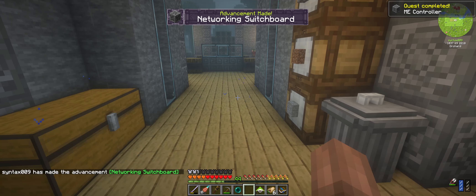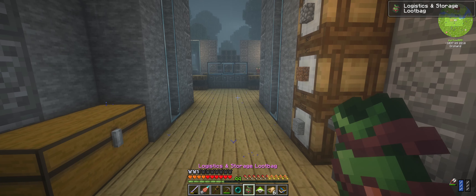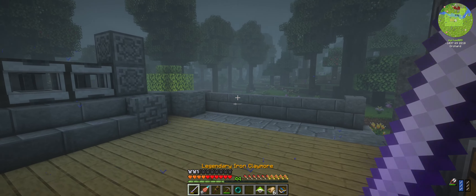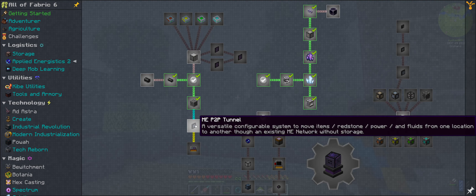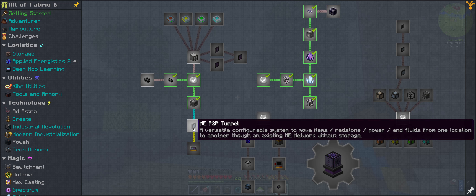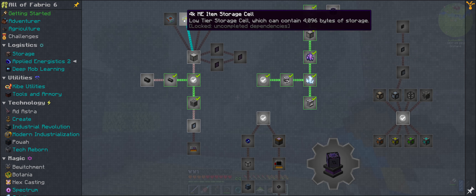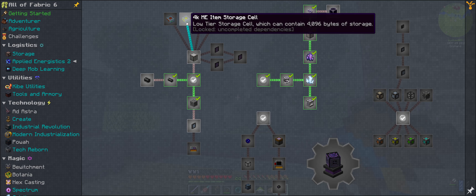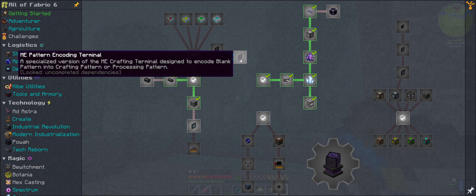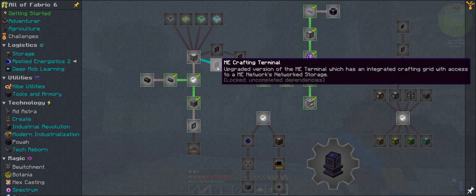Let's grab our reward. We've been on a bad streak of the loot bags — and a sleeping bag. Well, better than nothing. Now that we have the heart of the network, we're going to need to make some drives and also a terminal. We won't get into P2P tunnels or anything like that yet — we will at some point. I'm looking to craft the 4K ME item storage cells at least to start, so we can load them into the network drive and have a crafting terminal. Eventually we'll get into auto crafting, but basic storage is what we're looking at.